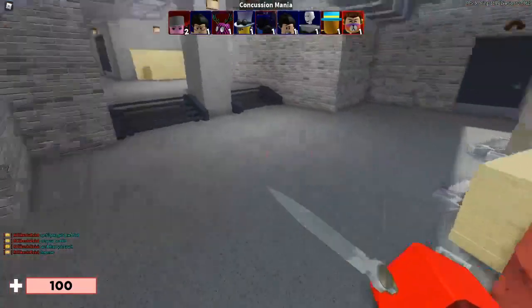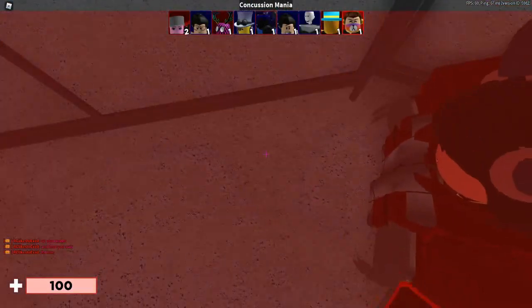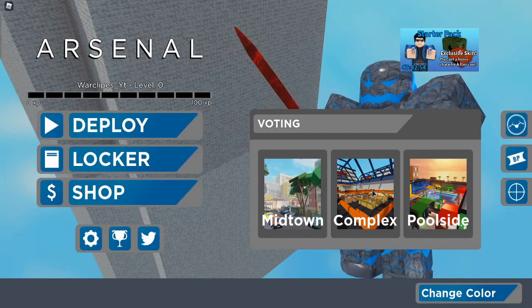Just fall down through here, and then behind you there's a window — press E. Now what we're going to be doing is starting a new match. Once you get that hat or the skull, what you have to do is start a new match on, I believe, the exact same map.